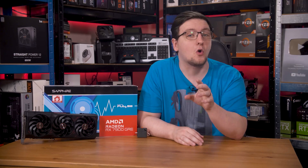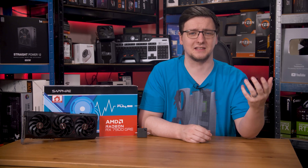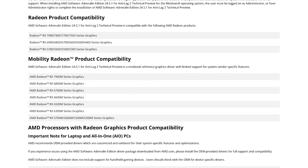With that said, the only game, at least so far, that has taken AMD up on that offer is CS2, so that's what we'll be testing here. AMD says in their blog post about Anti-Lag 2 and CS2 that it's for RX 7000 series cards and 8000 series APUs, although the driver page says that the driver is suitable for all modern AMD GPUs.